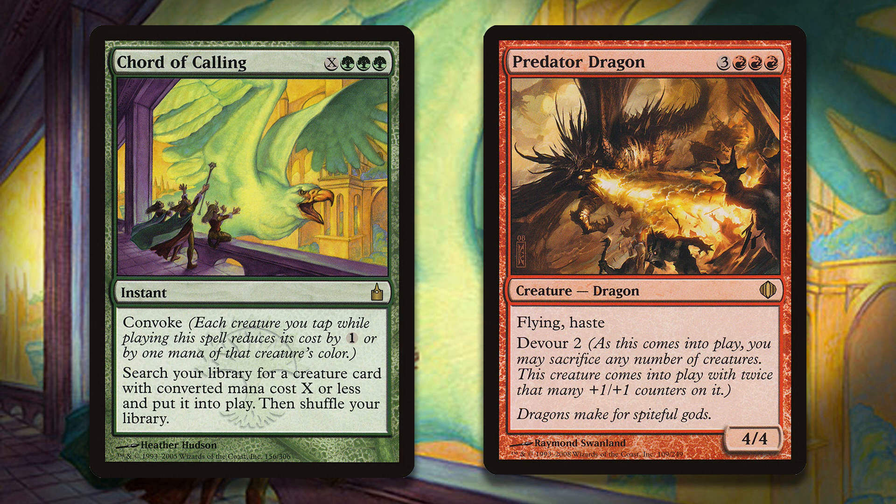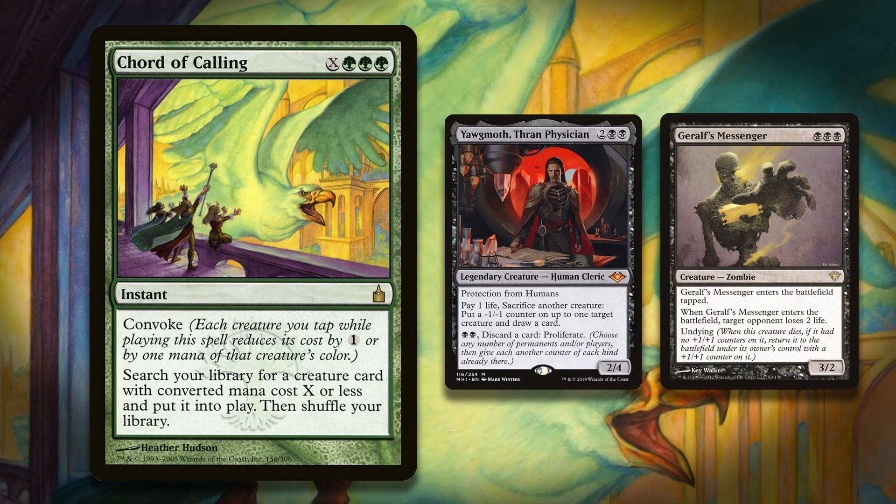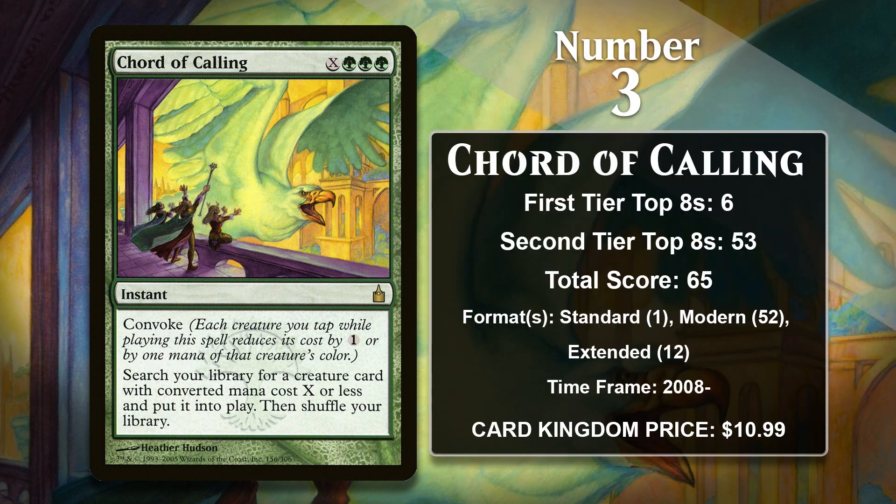In Modern, Chord of Calling is used as a way to more consistently assemble creature-based combos, like Melira Silvok Outcast plus Murderous Redcap and a Sacrifice Outlet. It's also been played in Kiki-Jiki combo decks, and more recently, it's been used in Yawgmoth decks. If you get Yawgmoth and two creatures with Undying into play, you can sacrifice one of the Undying creatures to draw a card, and it will return with a +1/+1 counter. Then you can sacrifice your other Undying creature to draw another card, and then put the -1/-1 counter from Yawgmoth on the first Undying creature — this removes the +1/+1 counter, so you can sacrifice it again, and it comes back, and you rinse and repeat from there. You can draw a bunch of cards with the combo, and usually find a way to win, either with Geralf's Messenger constantly coming back, or some other sacrifice payoff like Blood Artist. Basically, in Modern, Chord of Calling is great for assembling powerful combos, and no matter what Modern looks like, there's always a creature-based combo around that Chord can help you assemble.